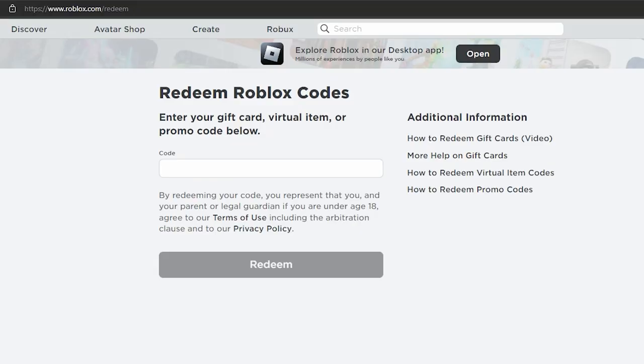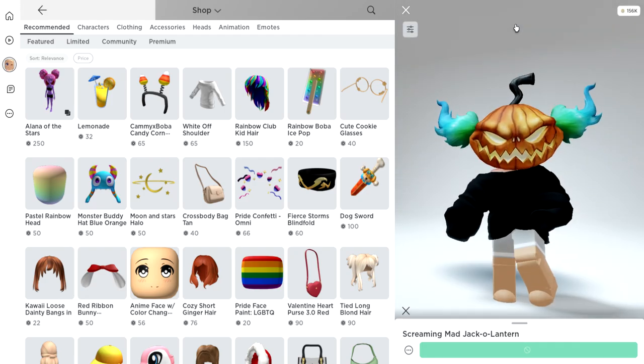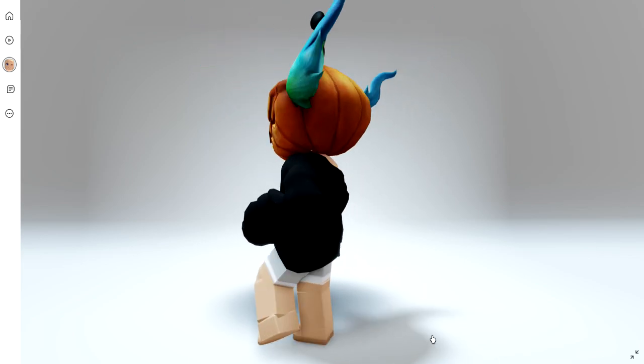Once you copy the codes from your email, go over to roblox.com/redeem to enter your code. Now let's check out what these look like. The Screaming Mad Jack-o'-Lantern head accessory — this is so detailed and limited time.